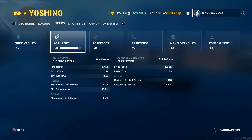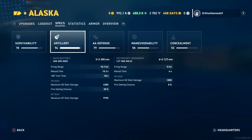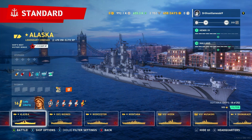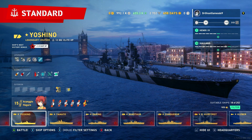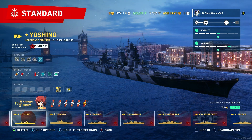The AP shell maximum damage is 8,650. Compare that to the Alaska's AP shell maximum damage of 9,700 — so you get a lot more out of AP on the Alaska than on the Yoshino. However, on the Yoshino you're getting more out of the HE than on the Alaska. The reason I'm comparing these two ships is relevant to their historical context.